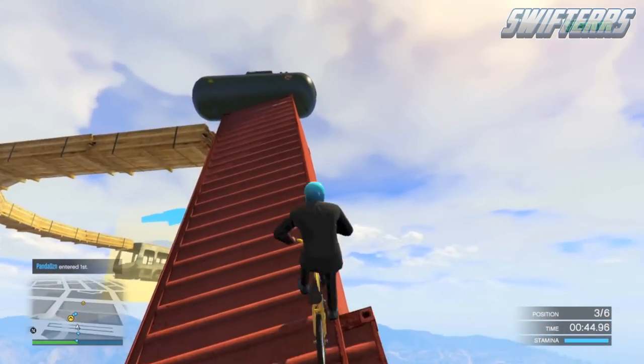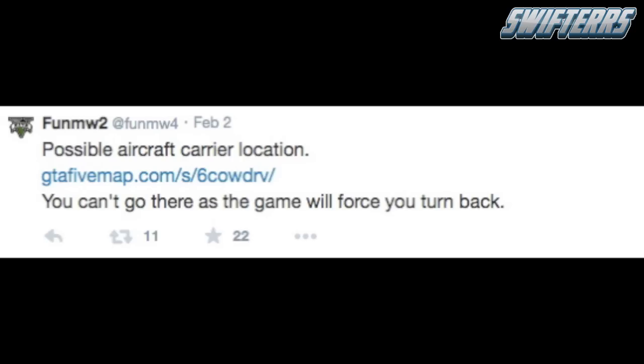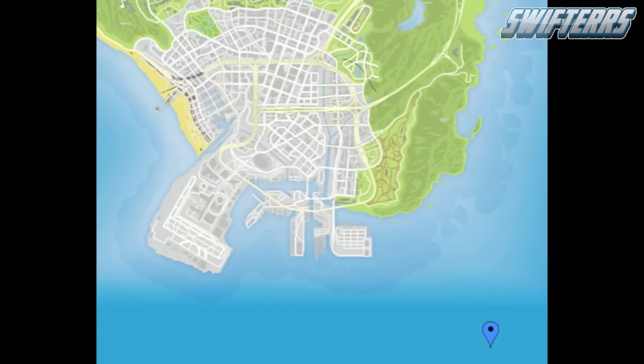On February 2nd, FunMW2 posted a tweet that said 'Possible Aircraft Carrier Location,' and noted that you can't go there as the game will force you to turn back. Clicking the link takes you to a map of GTA 5, and as you can see in the bottom right-hand corner, there's a little blue ticker indicating the aircraft carrier location. It's a bit odd that it isn't up by the military base, but it does make sense down here since there's military or Meriwether personnel at a nearby dock, making it logical to have a military vehicle close to that small base.